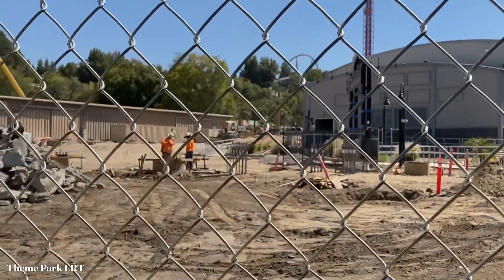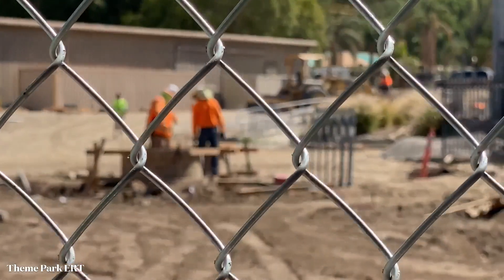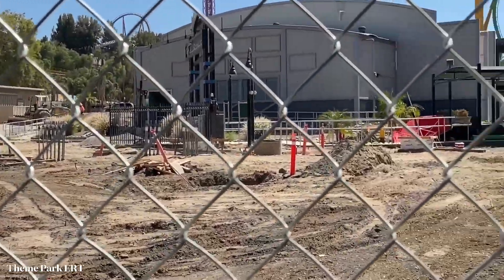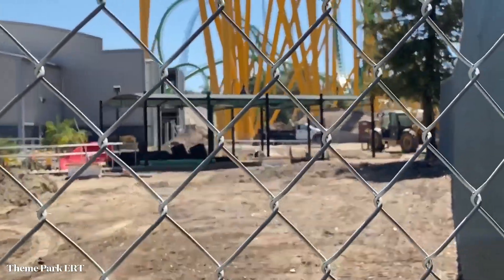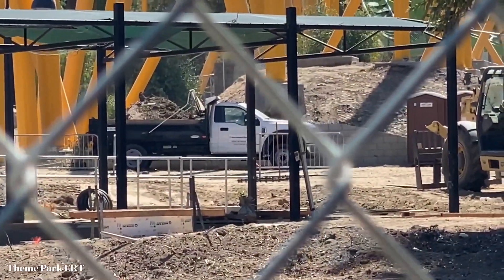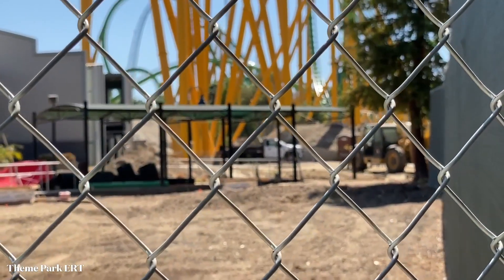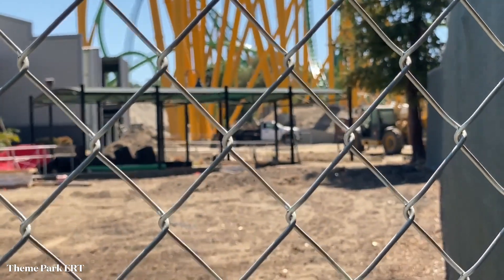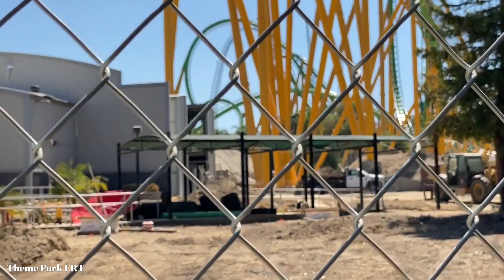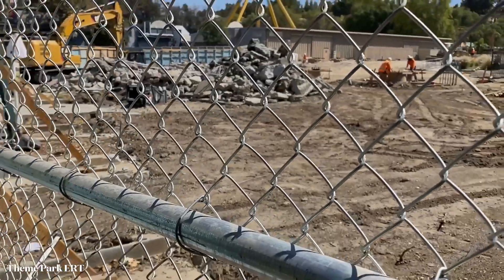They've got a lot of the housing for the pile caps in now. It looks like a lot of the anchor bolts are going to go in so they can finish off the tops over in this area. Moving along, I can see some guard railings put up, which pretty much indicates there are some big holes dug out — most likely getting ready for a transfer section or storage track section.